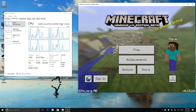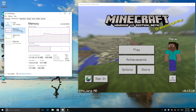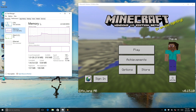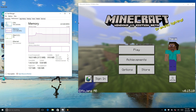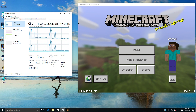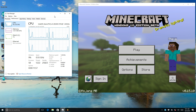It runs an Atom X5 Z8300 at 1.4 gigahertz. It will turbo to 1.6. This model here has two gigabytes of RAM. They do make a four gigabyte model. It also has 32 gigabytes of built-in storage, and the four gigabyte model has 64. Really not a bad little board — it is very low spec, as you can see, it has a tiny little Atom in it. I have tons of videos; if you want to check those out, I'll leave some links in the description and at the end of this video.